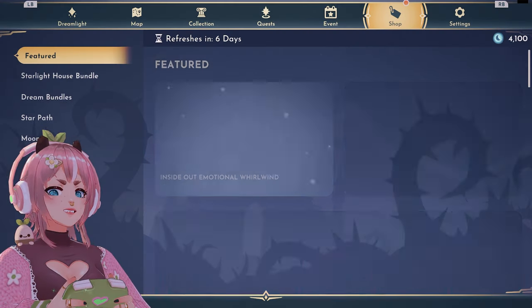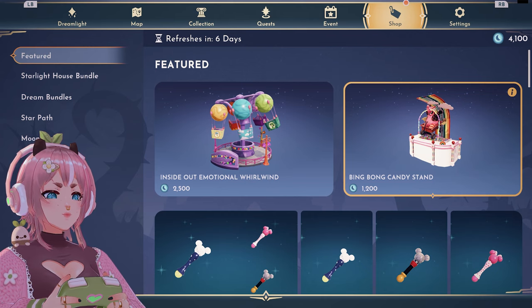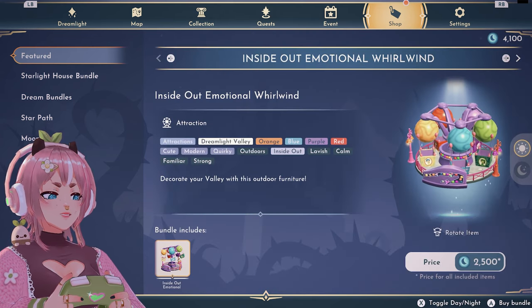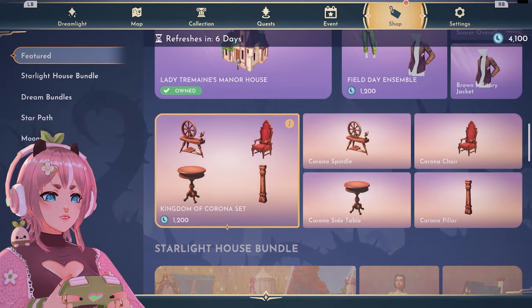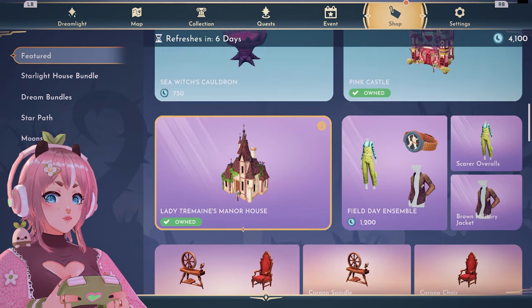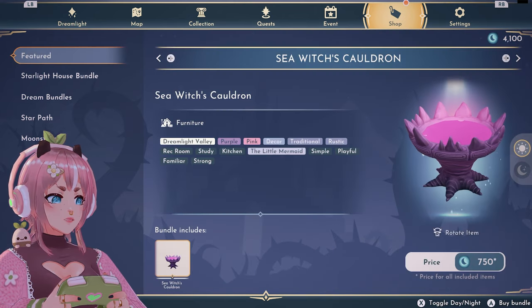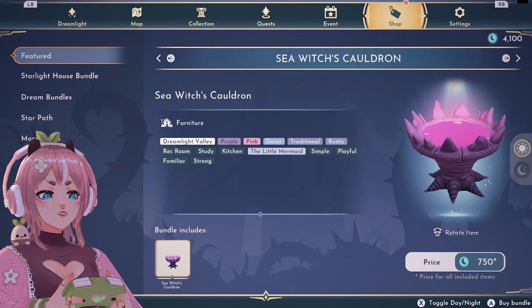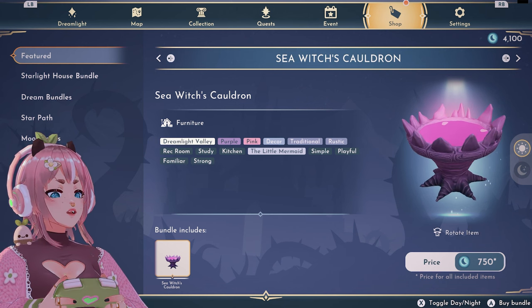First, the new items in the shop. I still haven't bought a moonstone bundle. Oh my god, this looks really cool. I thought that I have this set, but this is new. It's a sculptor. Does it do anything? God dang, this looks so cool. It's only 750 — could have been a little bit cheaper since it's just one item.